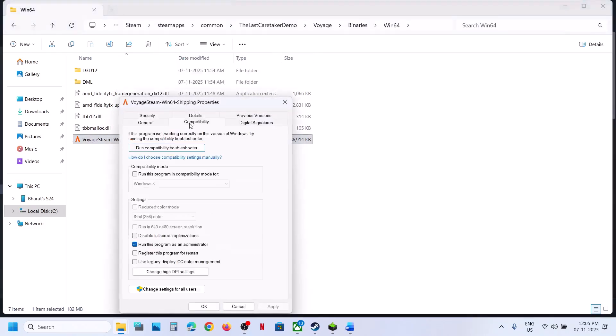Still not working? Go to Properties again, this time select Windows 8 compatibility mode, hit Apply, click OK and launch the game. You can even try Windows 7. Hit Apply, click OK and launch the game. You can also try 'Disable Full Screen Optimization'. Hit Apply, click OK and launch the game. If still not working after checking all these boxes, uncheck them, hit Apply, click OK, and follow the next step.